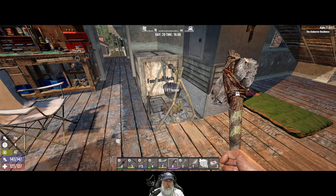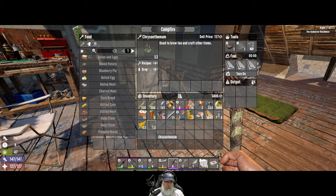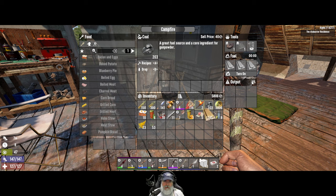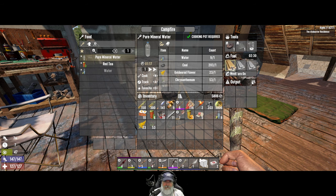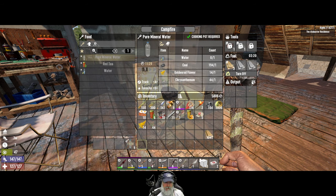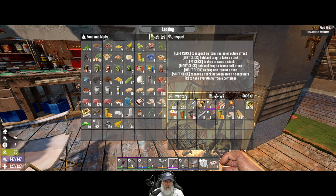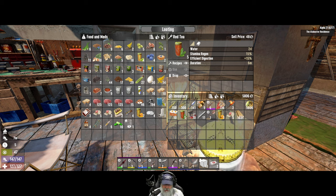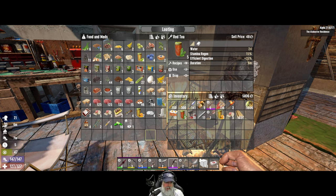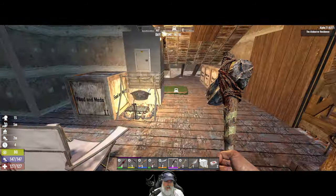Now we're going to make nine mineral waters because I got the chrysanthemum, goldenrod, and some coal. I've already favorited that — it's going to take 11 minutes and 28 seconds. I'm going to put the coal in the food chest specifically for mineral water, and let's take a red tea right now because we need a little bit of hydration. I've made nine hobo stews too.